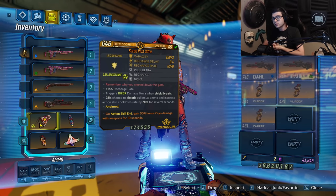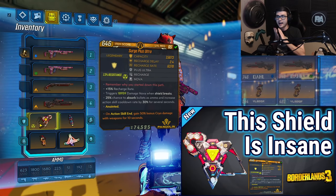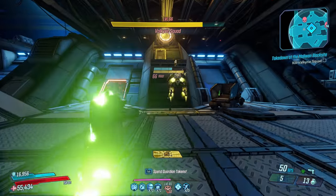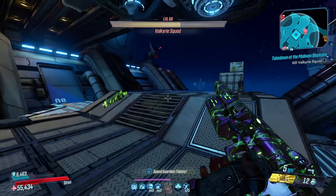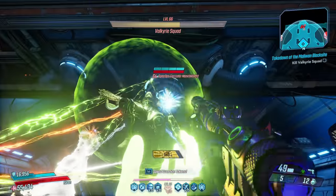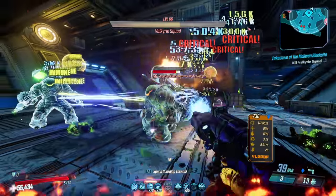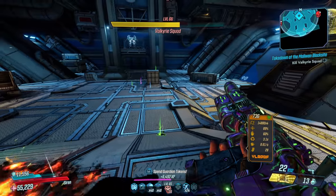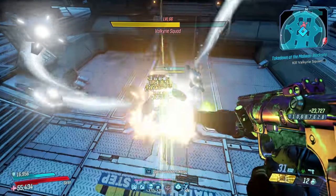For the shield, I'm running the Plus Ultra again. In my opinion, this is probably the best shield in the game. You get an insane amount of health — it essentially doubles your health. You get a 25% chance to absorb bullets, and when you're taking damage, you get 30% cooldown rate. The shield itself has a low capacity, very high recharge rate, very low delay, which means you're going to have the Topped Off proc a ton, and even when you don't, you're getting cooldown rate because you're taking damage. Definitely run a Plus Ultra — it's going to completely change the way you play the game.